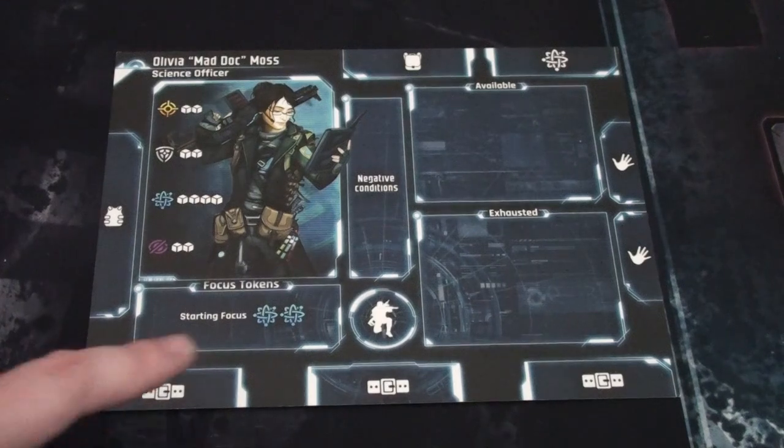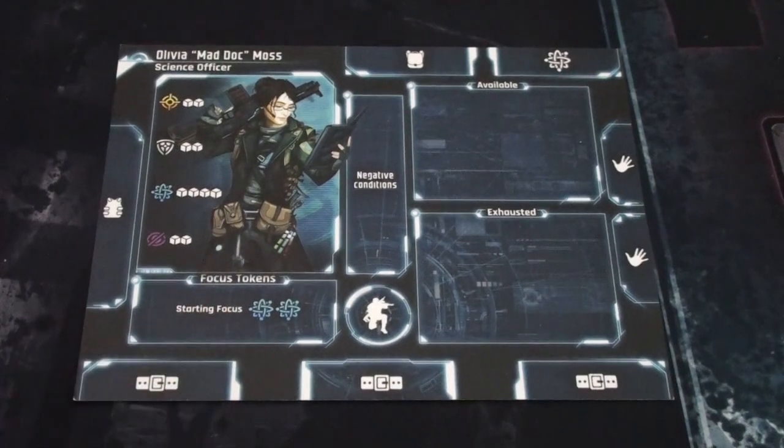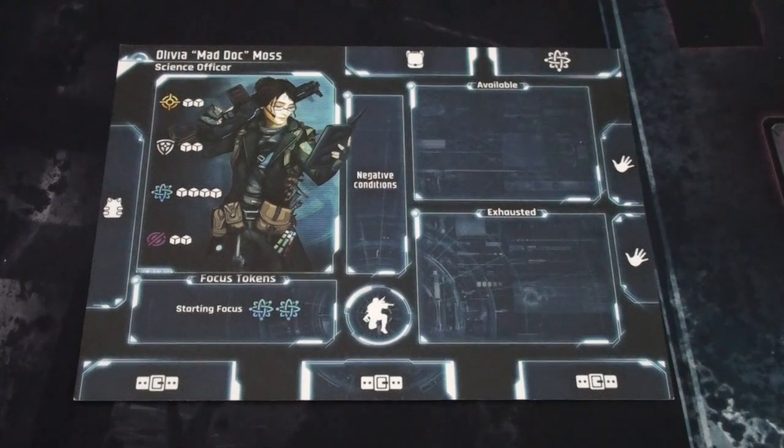Here you can see your starting focus. Focus tokens are used for various effects. In this case we'll start with two science tokens. You can spend one to trigger the bottom ability of a card, discard one to upgrade a die roll — such as upgrading a white die to red on a science test — or discard any focus token to draw a card by refocusing.